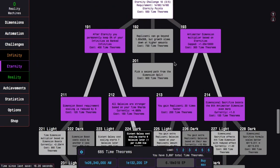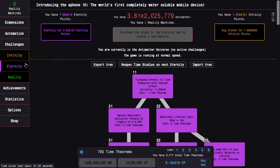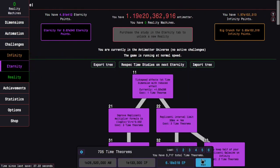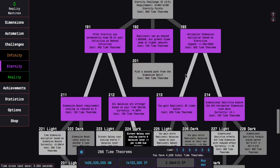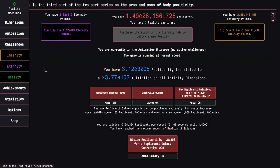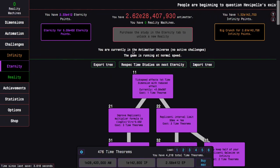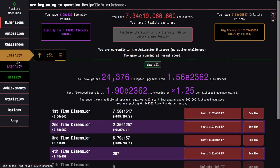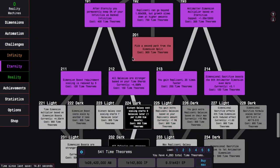Maybe now I want to go for 192 and 201. E412 eternity points — it's enough for some of the time dimensions and a crap ton of time theorems, which means 192, which means I can get more than E308 replicanti. I really want to get 201. You can also see I'm up to E28 million antimatter.